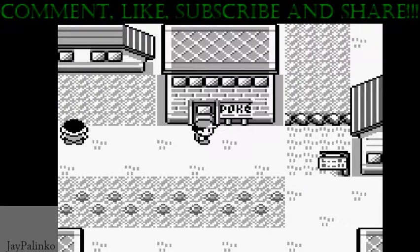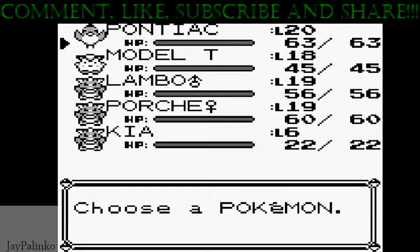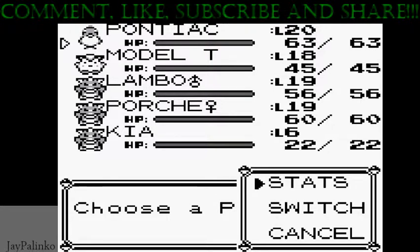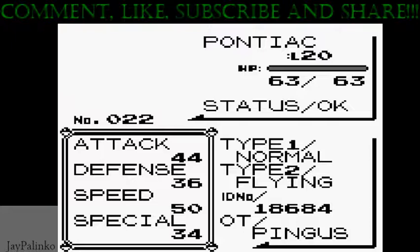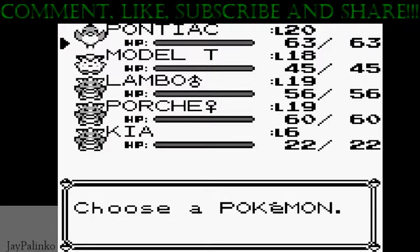What up everybody, Jay Palenco back, episode 8. This time we did farming outside and we are back. We're gonna do it a little differently. I know I said I was gonna show you all about this challenge, but I just said nope, not at all. I'm gonna just farm up what I can and show you how far I can get with these Pokemon. We have our Pontiac, found him in the grass on our way out of Mount Moon at level 15 as a Spearow, very rare. I got him up to 20 just by fighting in the grass and coming back to the Pokemon Center to heal.